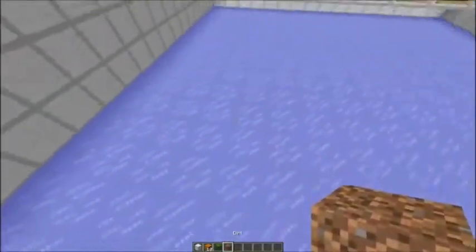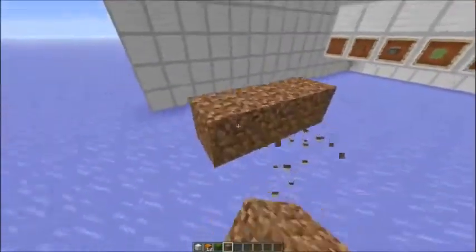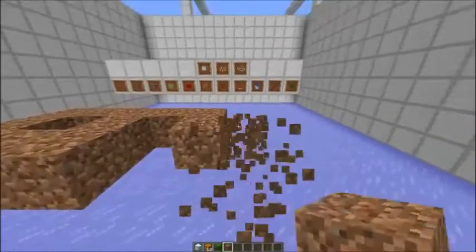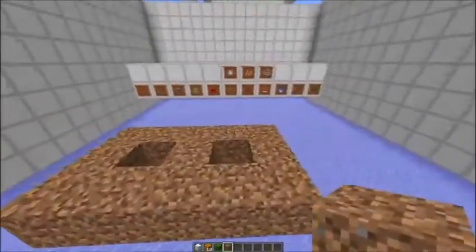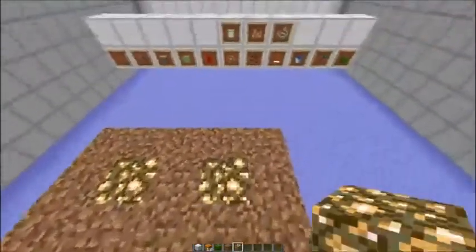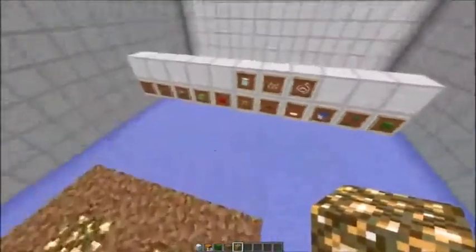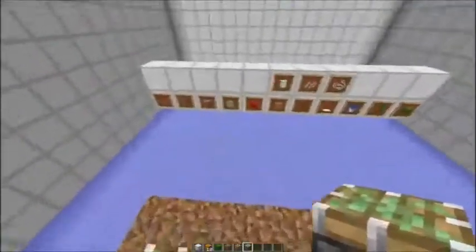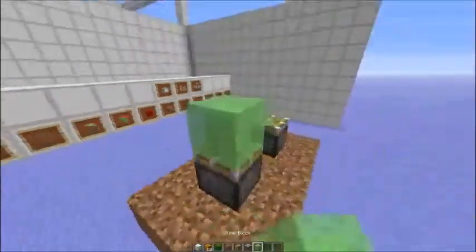First, we start building one of those dirt circles. Next, we add a light source on the bottom and add a sticky piston on it, then add the slime blocks.